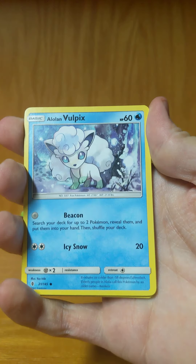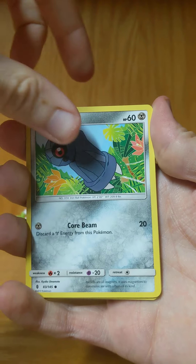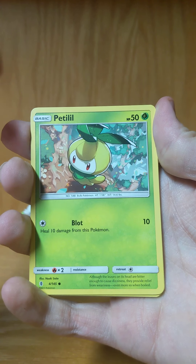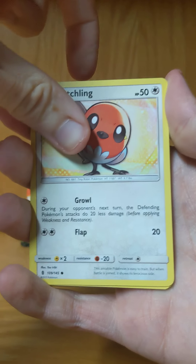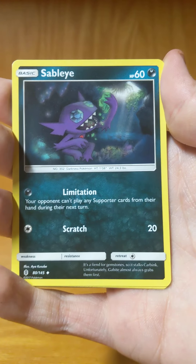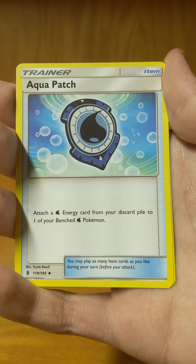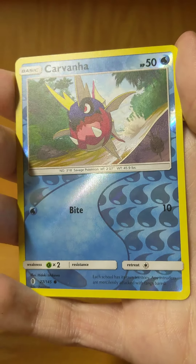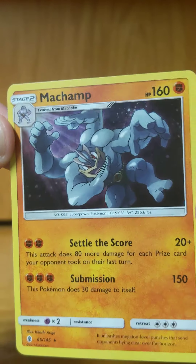Slowpoke, Wooloo Vulpix, Beldum, Petaloo, Fletchling, Lightning Type Energy, Sableye, Marini, Aqua Patch. Reverse is Carvanha. Narer, Machamp Hollow.